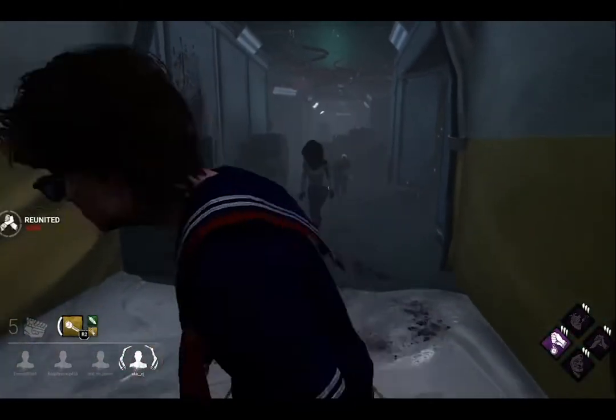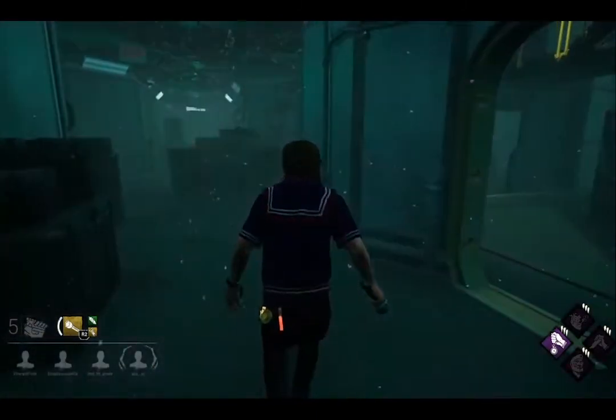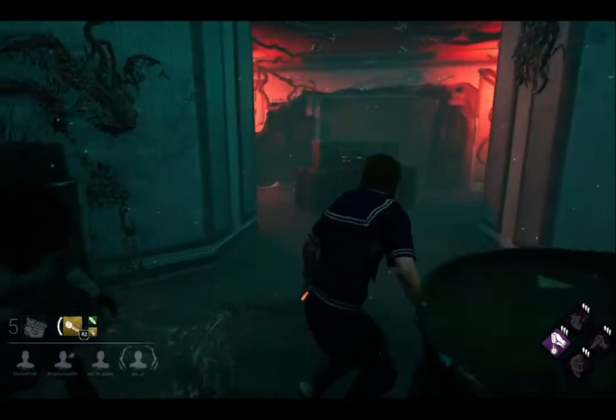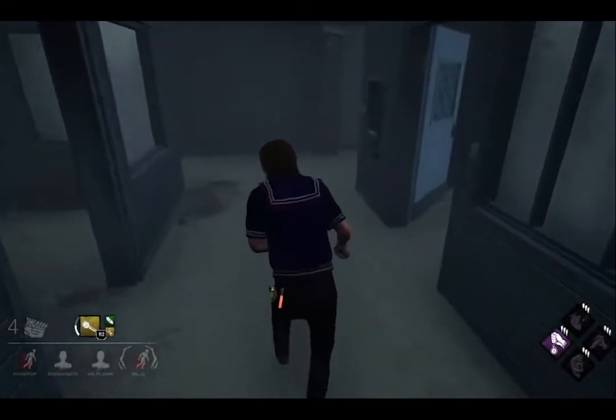As you can see here, when I'm down the hall, I can easily see the exit gate sign, and when I run down to the gates, they are highlighted in red. What makes these gates better is that they always spawn on the same sides in the same location, which means that if you don't pay attention when the final generator is popped, you can still know where the gates are.